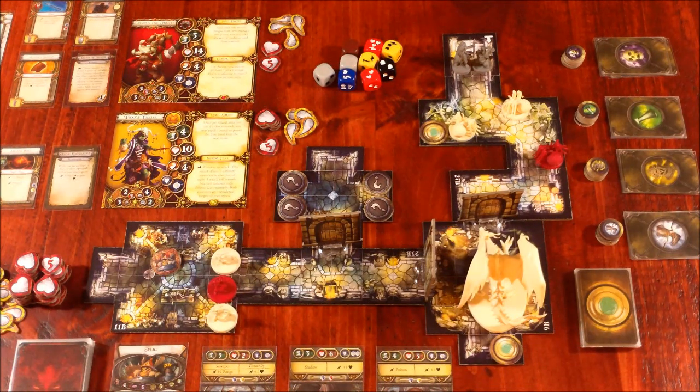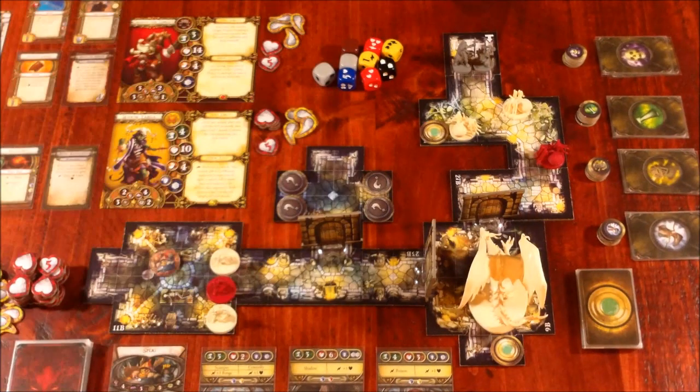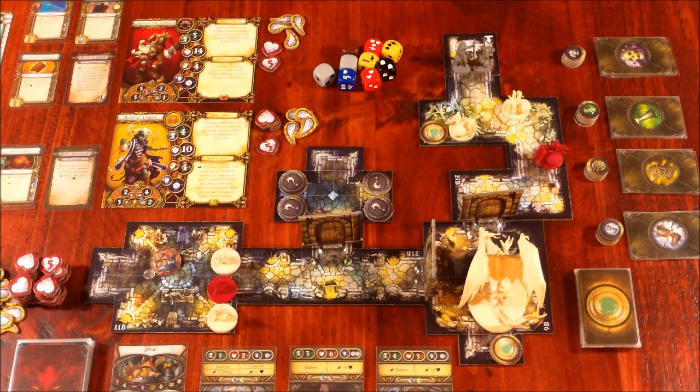We place everyone out, place the search tokens, then take three red objective tokens and one blue, shuffle them together, and place all four face down on the prison as indicated — two here and two here. All these tokens represent prisoners that the goblins must interrogate, and the blue objective token is Frederick. No player should know which tokens are red and which one is blue. We've shuffled them up so neither I as the player nor I as the overlord know who it is, since I'm flying solo.